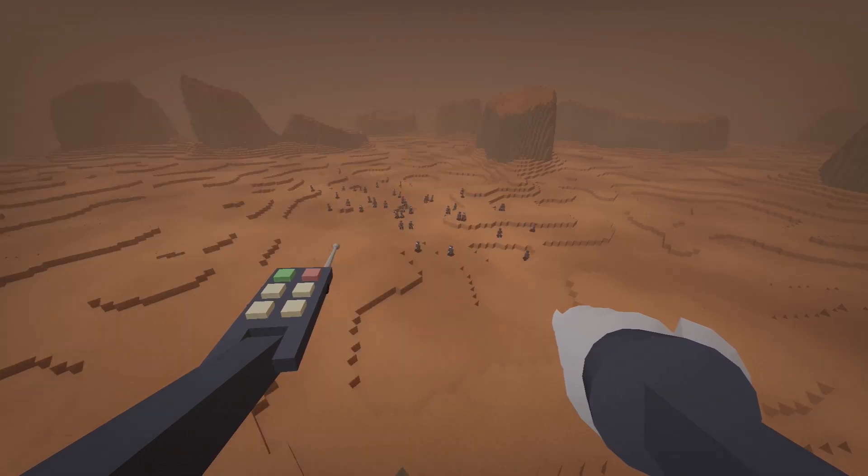I also noticed some weird performance drops when the droids get closer to these mountains. It turned out that they were trying to reach the top of these mountains but couldn't find a path there, and pathfinding was basically trying to explore the whole map to find the path. I thought about this problem for a while and decided to implement two important pathfinding optimizations.